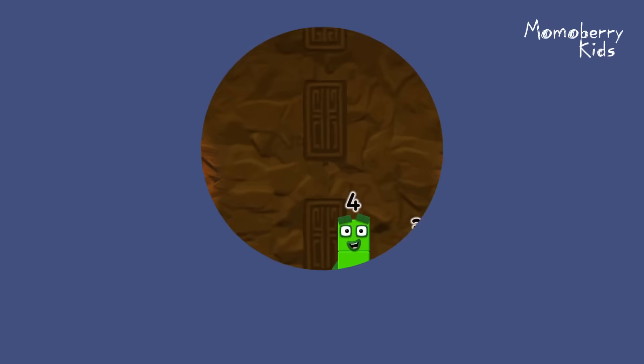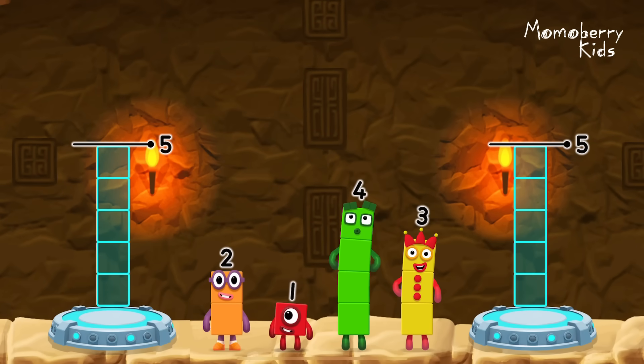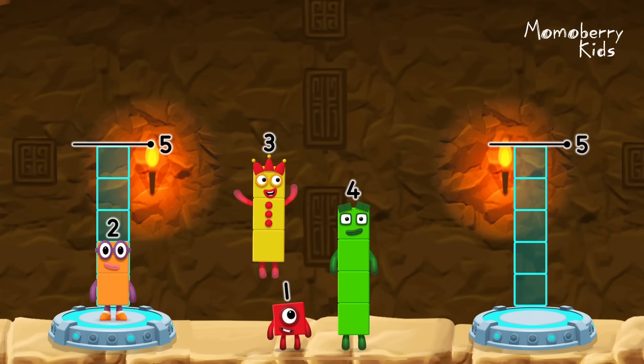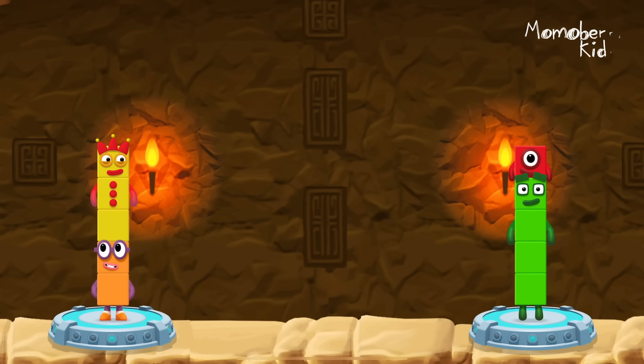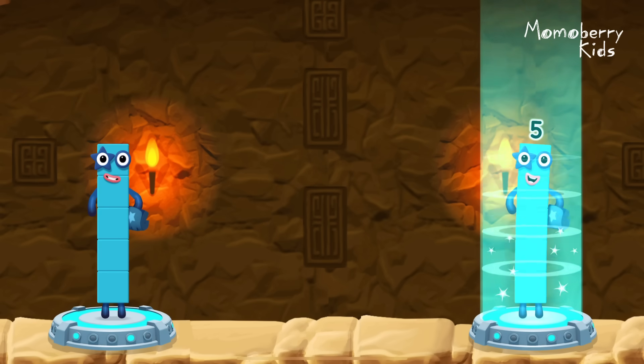Share the number blocks evenly to make two groups of 5. 2, 3, 4, 1. That's right! 2 plus 3 equals 5. 4 plus 1 equals 5. 5 equals 5.